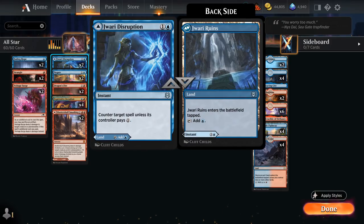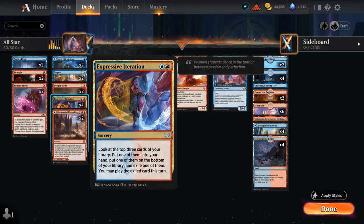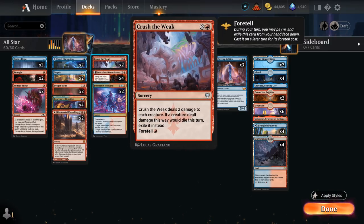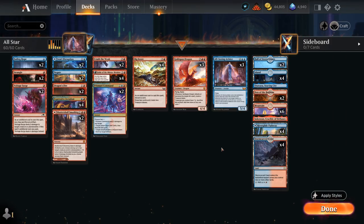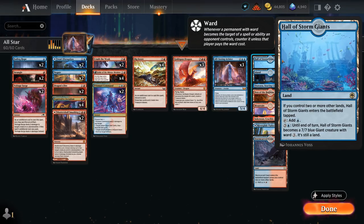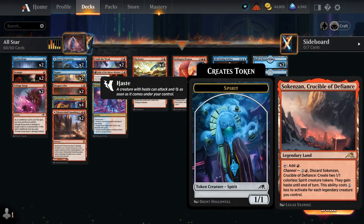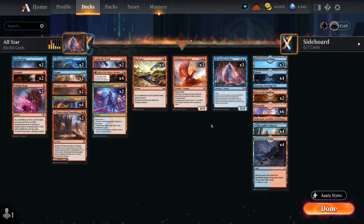At 2 mana we've got a bit of countermagic with 2 copies of Jwari Disruption — which we can also play as a land — Negate to counter non-creature spells, spot removal with Dragon's Fire, and Expressive Iteration as a great 2-for-1. Then Shatterskull Smashing as a land slash removal spell, Crush the Weak as our sweeper of choice that also exiles creatures, 2 copies of Prismari Command, which can deal with artifacts and draw/discard. The mana base features creature lands with Hall of Storm Giants and Den of the Bugbear to close out the game, plus Soaring Seacliff and Vastwood Fortification which can also be channeled and discarded to help with the All-Seeing Arbiter. Now let's jump into some games.